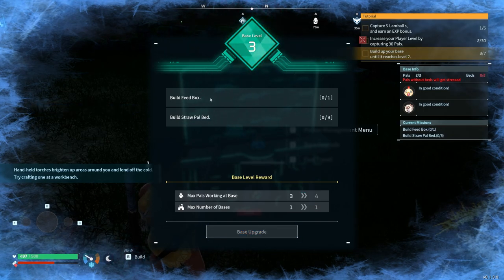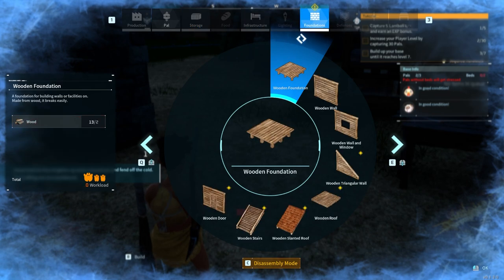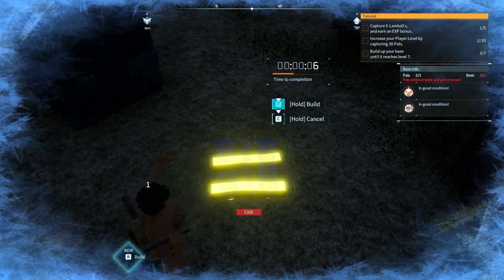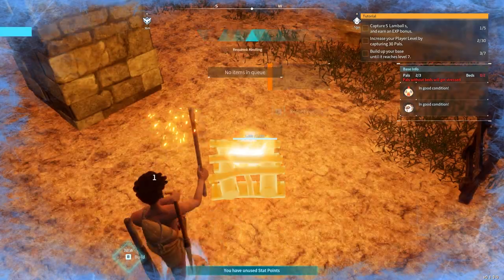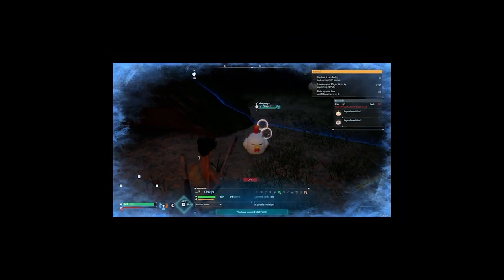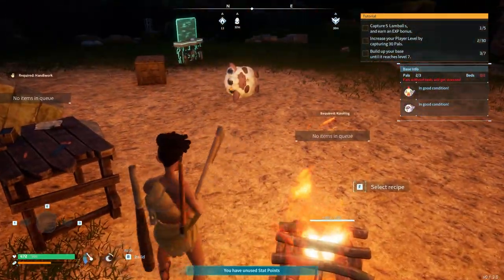Level three base — I need a feed box and a straw pal bed. What — I'm freezing?! I didn't put all this effort in just to die. I need a campfire. Come help me build it buddy! They're sleeping — I see it on the right side of the screen. Are they sleeping in the same bed? Pals without beds — oh, one just knocked out on the ground even though there's a free bed. Do I assign it to somebody? I have no idea.